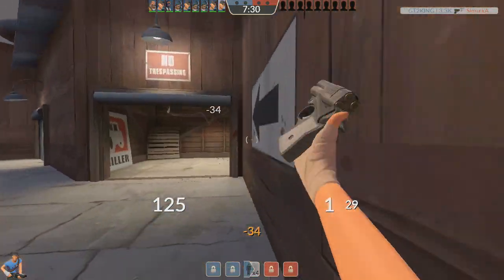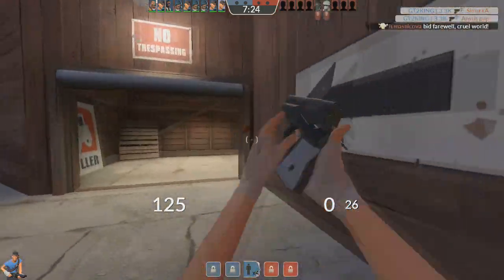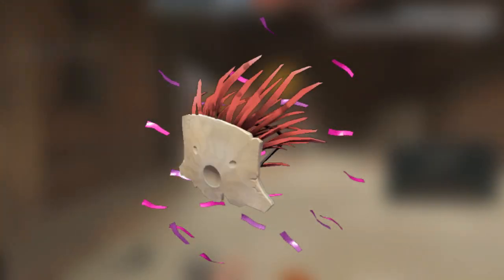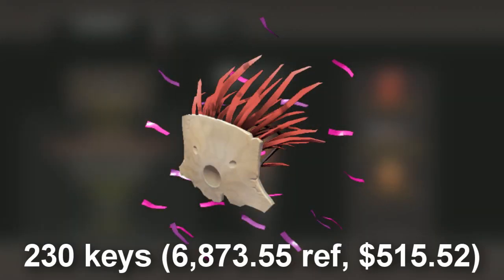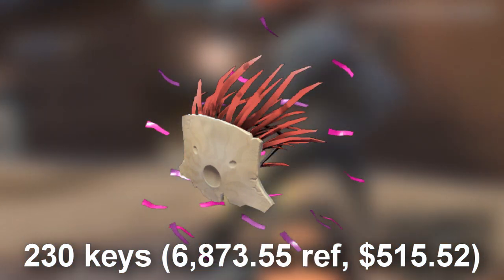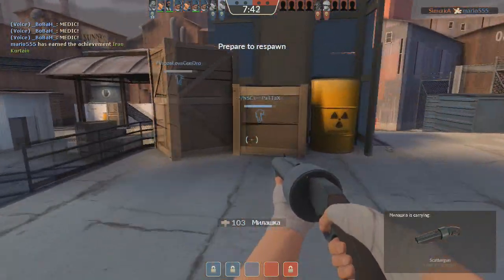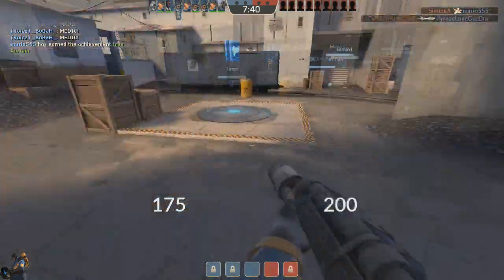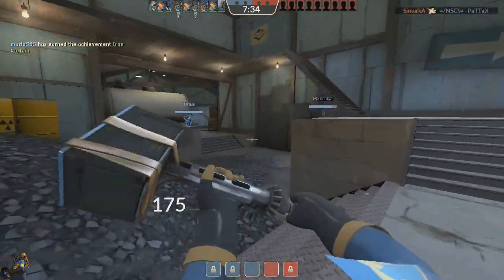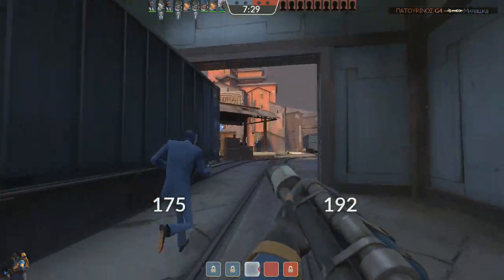Starting off at number five — the cheapest of the five — is the Purple Confetti Mask of the Shaman, coming in at 230 keys, which translates to $515.52. The Mask of the Shaman is a Demoman hat that covers the whole face and has some tribal vibes. Purple Confetti is a horrible effect, so unless you paint it violet or a contrasting color to make the effect show, it's really hard to notice on this hat.